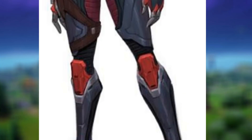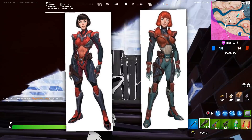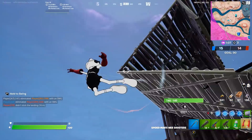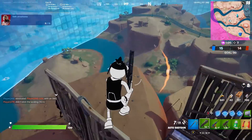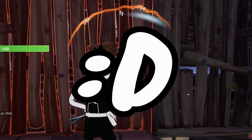Taking a closer look at this skin, she has pretty much the same exact armor and outfit, just a different color and a different hairstyle. The fact that it is the exact same armor means she is in fact one of the sisters. So yes, we're very likely going to see that in the next Battle Pass.